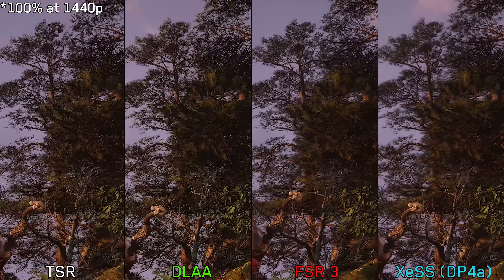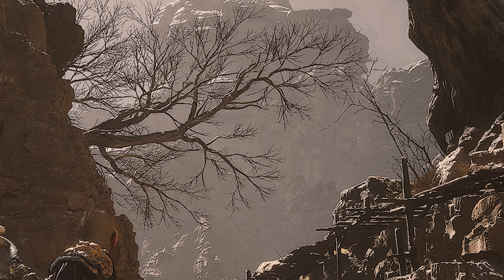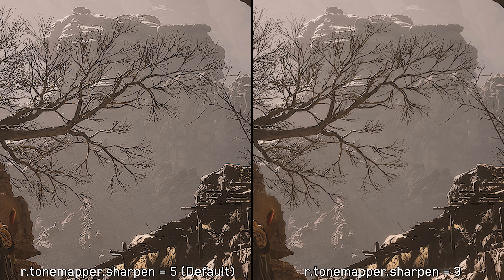At native resolution the results are similar, with no upscaler delivering a consistently stable image at 1440p. Image quality in Black Myth is generally not impressive. Making things worse, the game has a built-in sharpening filter that affects all upscalers and over-sharpens the whole image with no in-game option to tweak or disable it. However, you can use the Universal Unreal Engine Unlocker to lower the sharpening filter value — setting it to around 3 results in a more natural-looking image. A Reddit post linked in the description explains how to do this.